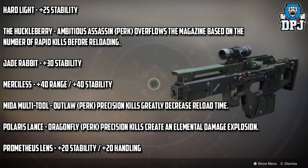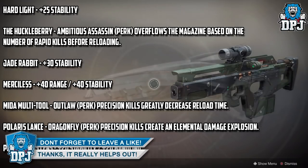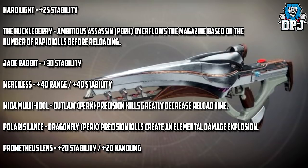Merciless gets a plus 40 range stat and a plus 40 stability stat. Mida Multi-Tool gets a new perk called Outlaw — precision kills greatly decrease reload time. This thing already reloads quick, so it's going to be absolutely instant. Polaris Lance gets the Dragonfly perk — precision kills create an elemental damage explosion.